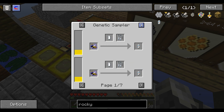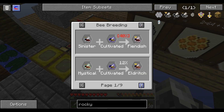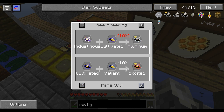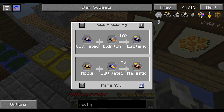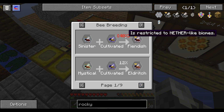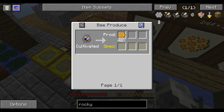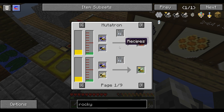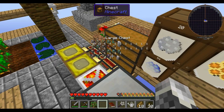I can use the Cultivated Princesses with Modest to make Sinister. If I had an Industrious Princess, I can make Aluminum. Rural, Eldritch, Common, Nether-like Biomes. Cultivated produces Honeycomb, which is super good. So I can use them for something - probably making more drones would be good.